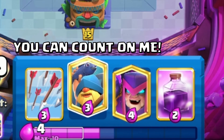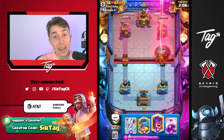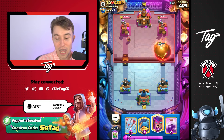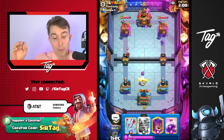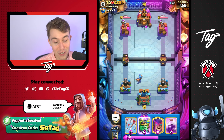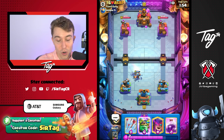Another cool thing about our deck is that people are going to have to counter the P.E.K.K.A and the Goblin Giant individually. If I go for dueling pressure, then our opponent will have to place his P.E.K.K.A on top of our P.E.K.K.A or on our Goblin Giant. So it'd be very difficult for him to decide what he wants to do as this game starts to progress.